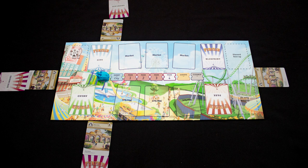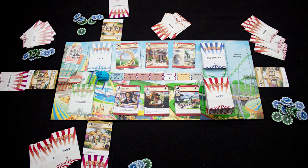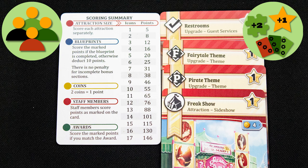Welcome to Funfair — the game of making the most amazing and fun-filled theme park in the world. Will your park contain jungle-themed leisure rides and restaurants, or will it be robot-themed thrill rides with corkscrews aplenty? Hire staff, build rides, upgrade them with special features, and try to make the most impressive theme park of all. The game ends after six full rounds of play.